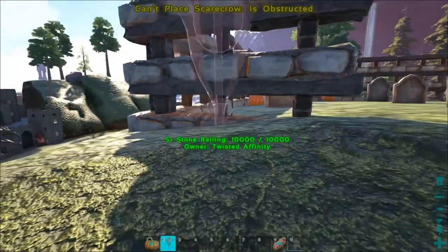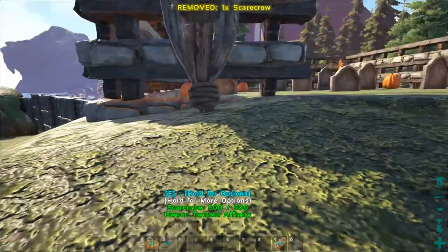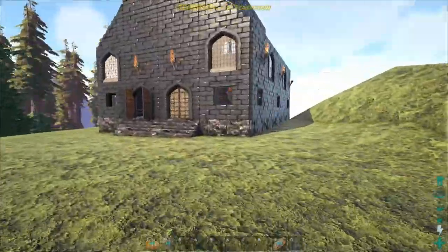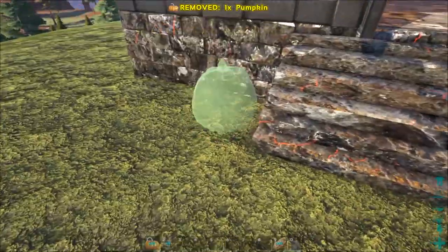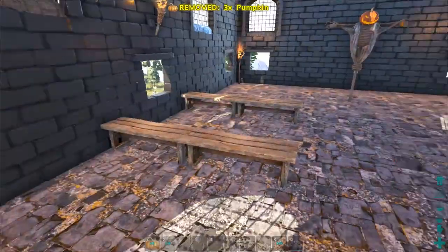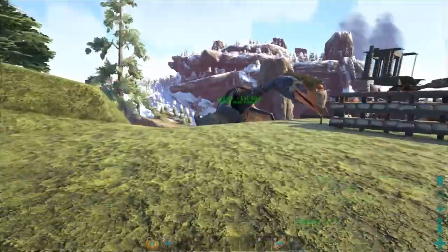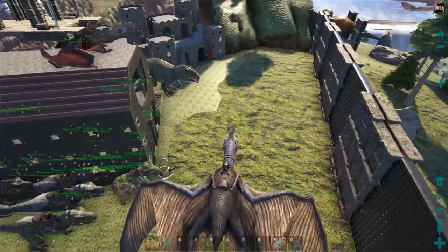I was also thinking maybe a couple of scarecrows on the outside, kind of like sentries - maybe one there and one on this side. Oh yeah, that's pretty Halloween-looking! Let me throw a couple more pumpkins over here. I believe you can paint or carve these pumpkins as well, so maybe we'll play around with that. I also added a bunch of torches so at night it should look really creepy - we'll explore that when nighttime happens.